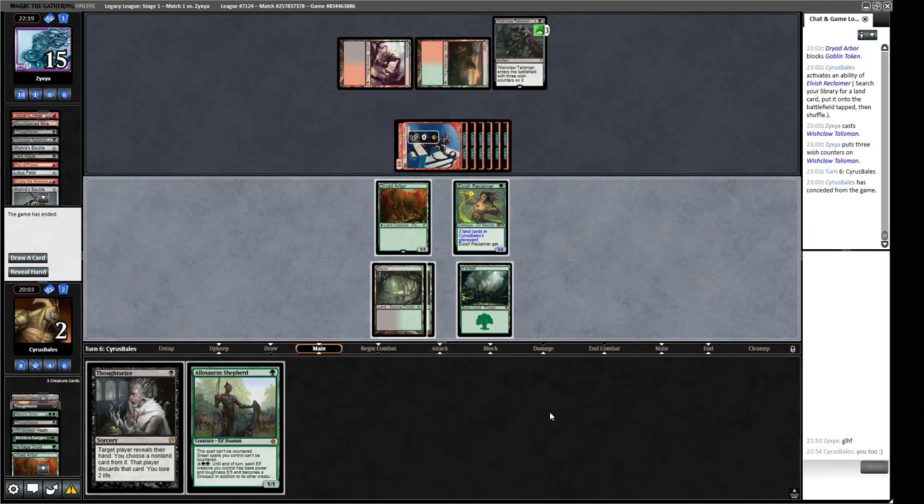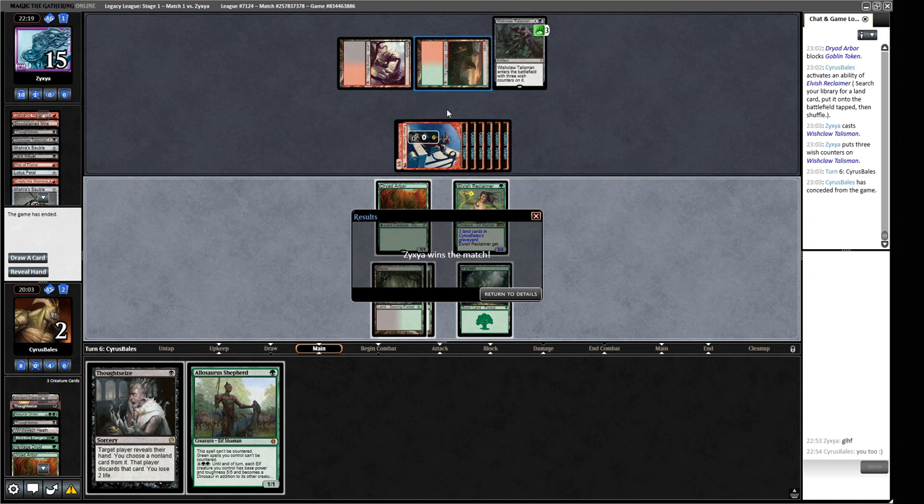I think I would almost always like to be on the Storm side of this equation because we're just making little guys and they can go underneath us. A bit of a sour start for the league, but I think this matchup is pretty heavily favored for the opponent's deck. We could have tried to mulligan for a Green Sun's Zenith into Collector Ouphe, but as we saw our opponent Thoughtseized — that probably wouldn't have been a good mulligan anyway. Let's go on to round two.